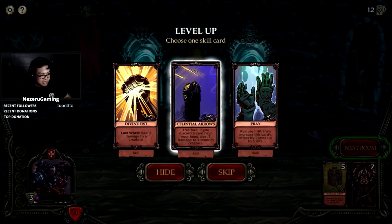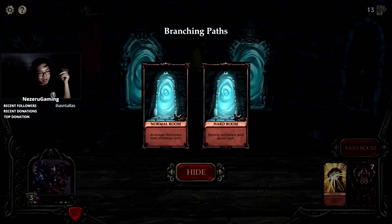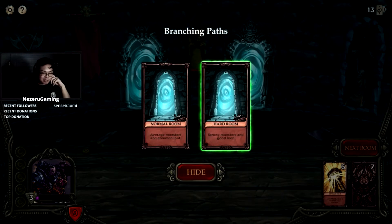Celestial Arrows: this turn if you discard a card from your hand, deal three damage to a random creature. Or Divine Fist Last Word: deal six damage. I like this — who knows when that could come in handy. Where do we go — normal room with average monsters and common loot, or hard room with strong monsters and good loot?